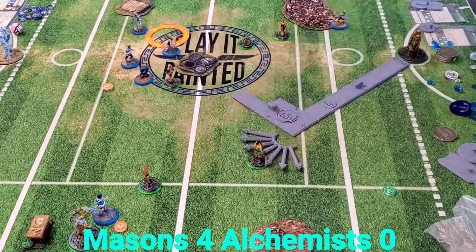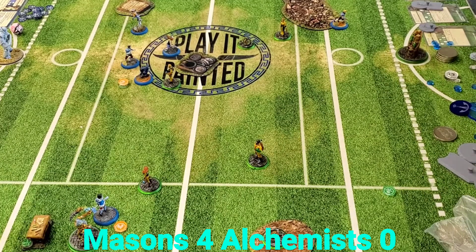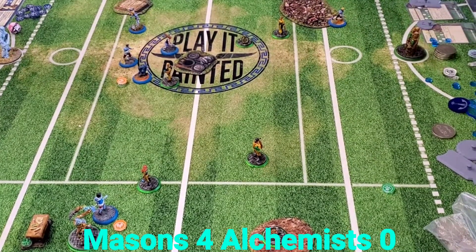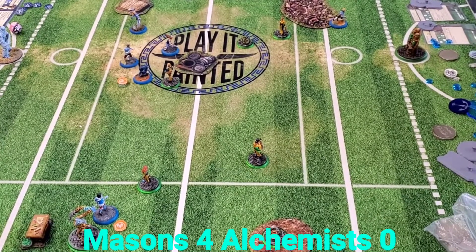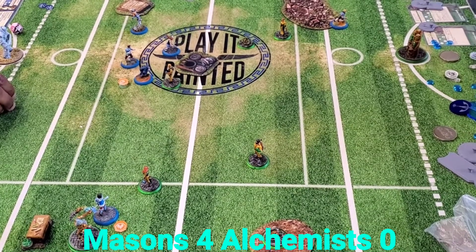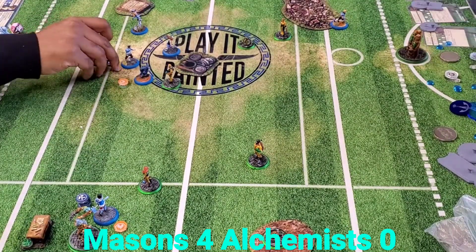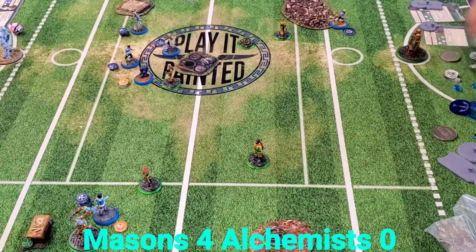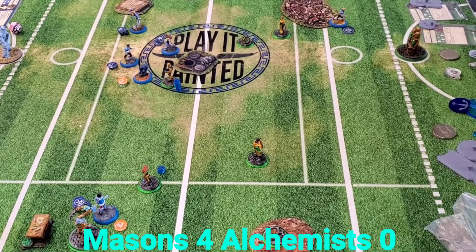I throw the ball out and it scatters nicely out wide - I was worried about it hitting center board, that would have been a problem. It lands in the fast ground where Sean has really no personnel to deal with it. Sean and I are thinking about initiative - I'm going to gamble and play a low card just to give myself lots of influence, because that's really what I'm gunning for this turn. What a phenomenal first turn - probably one of the best first turns I've seen Sean play with Honor.